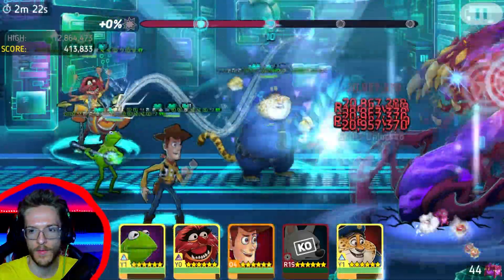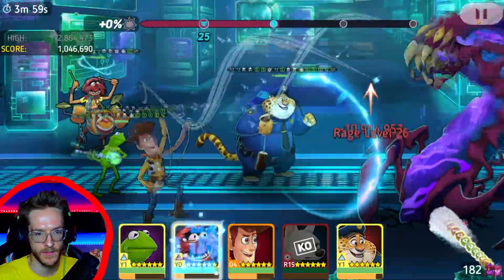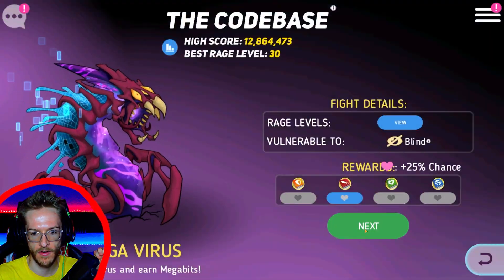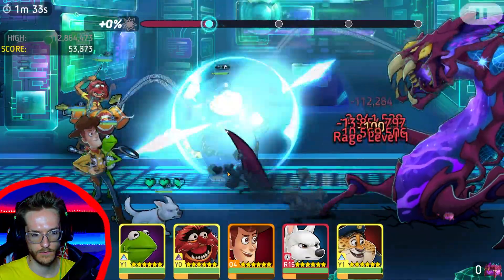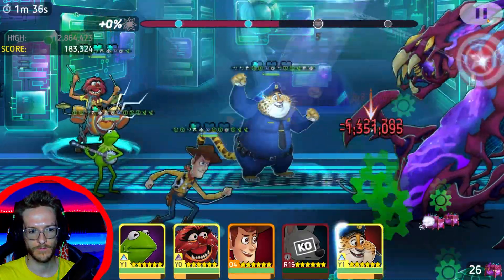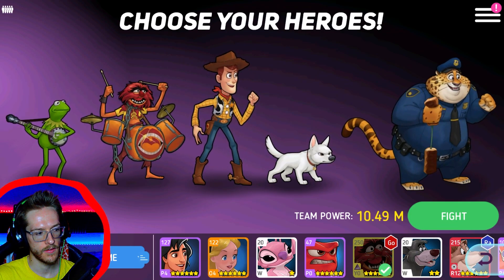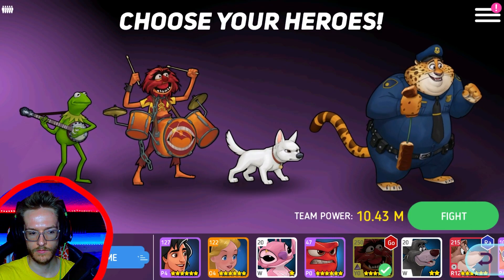Bolt died immediately. With that double speed up — I'm not going to make the 30 million, so I'm going to retreat and try again. Bolt, maybe don't die straight away this time. He pushes to the front, so my technique is not going to work the way I want it to. Why does Bolt go up to the front? That's annoying.